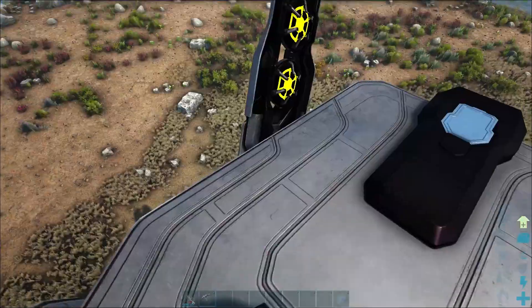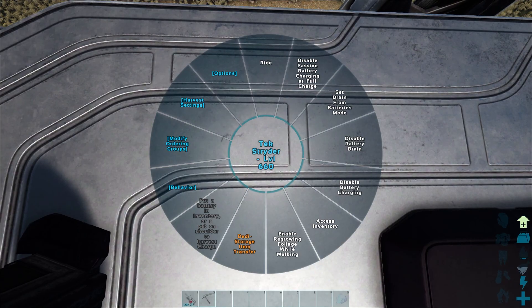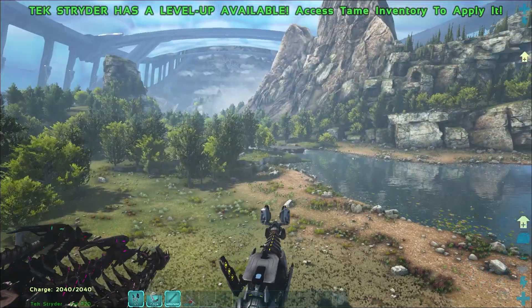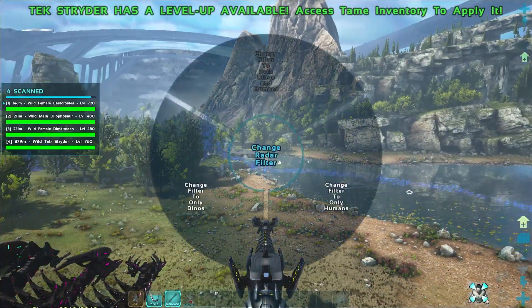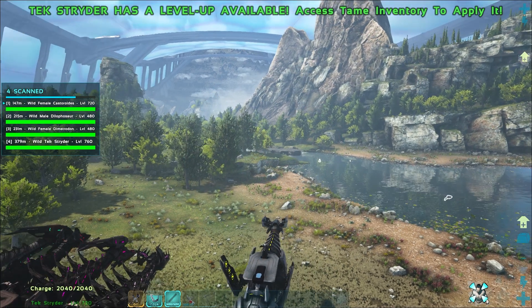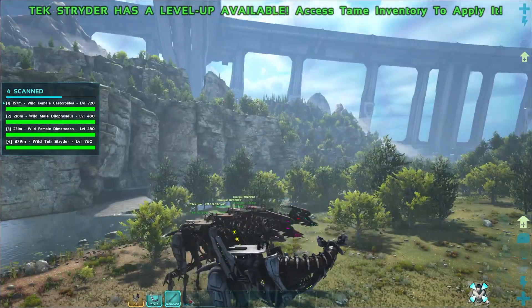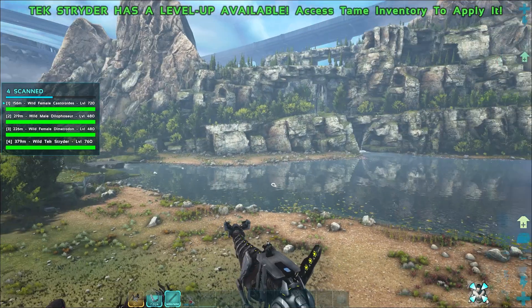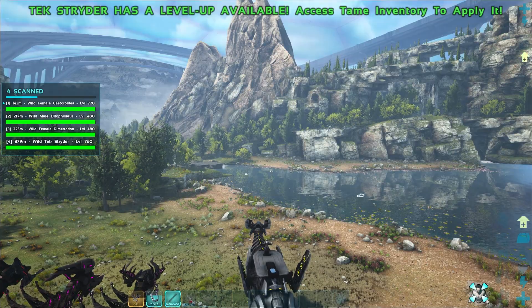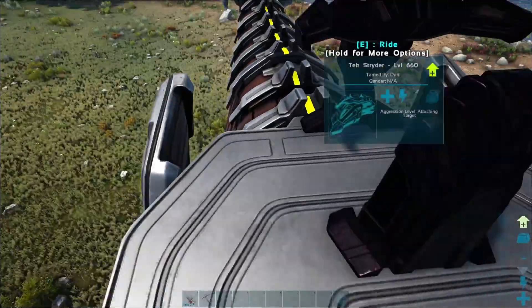This one has the scanner rig on its head — the radar rig — which is just glorious. You can change it depending on what you want to do. Hold right-click to switch between scanning only dinos, only humans, or both. Then tap right-click once it's recharged and it'll send out a beam scanning all dinos in the area and highlight them. That's just glorious for taming — absolutely awesome.